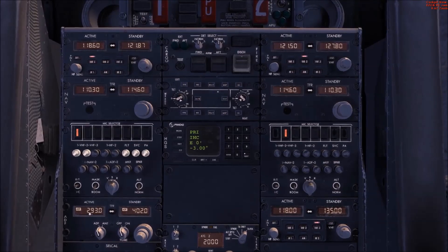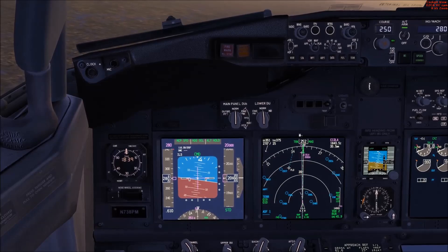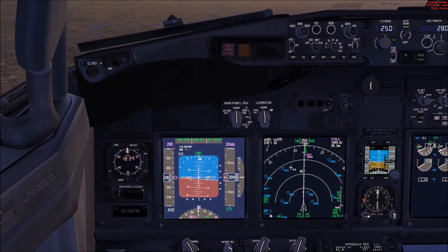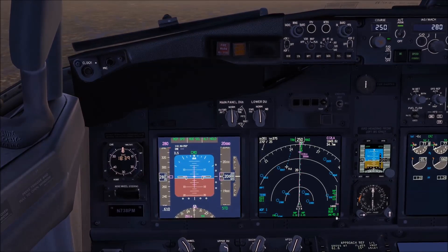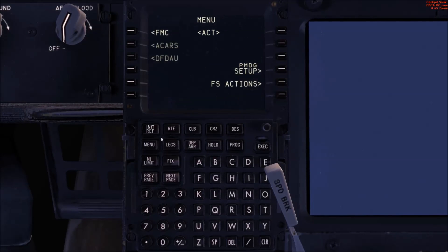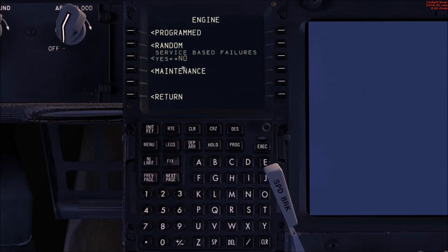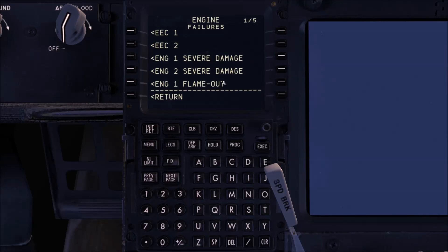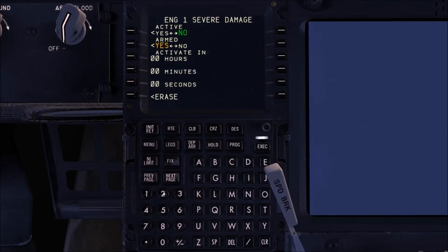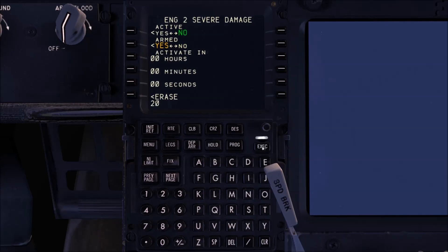Verifying on the RMI with ADF 1 selected — Oscar Bravo should appear but it's a known PMDG bug. Bravo Uniform Bravo is the Brussels VOR. Now going to the FMC to program the failure under PMDG setup aircraft failures. A simple flame-out would auto-relight in PMDG, so I'm programming engine severe damage, armed in 20 seconds for both engines — engine 1 and engine 2 — then execute.